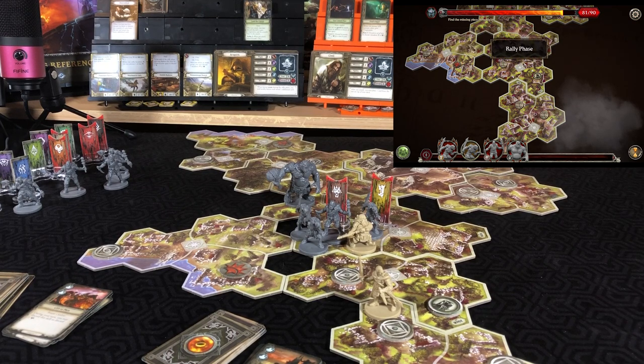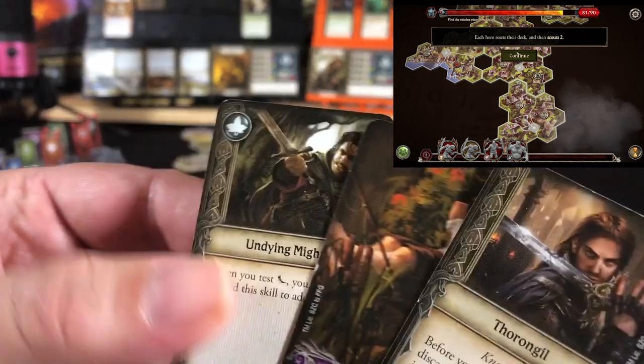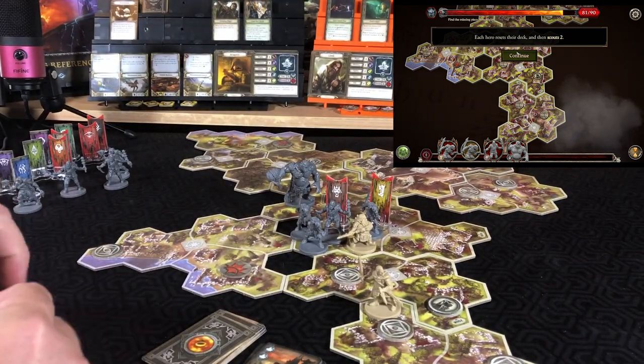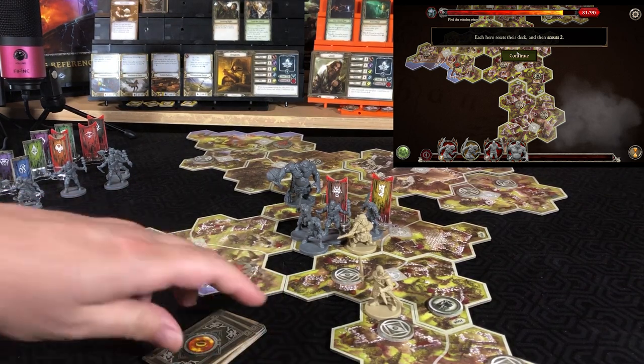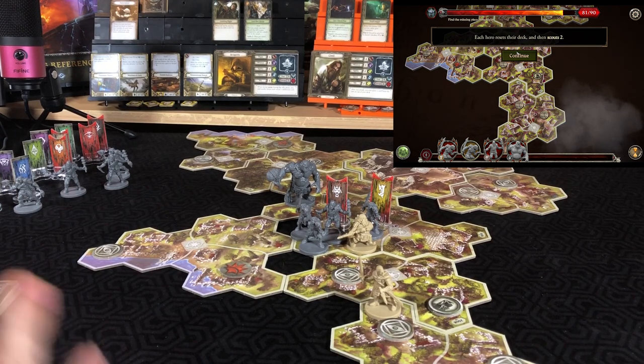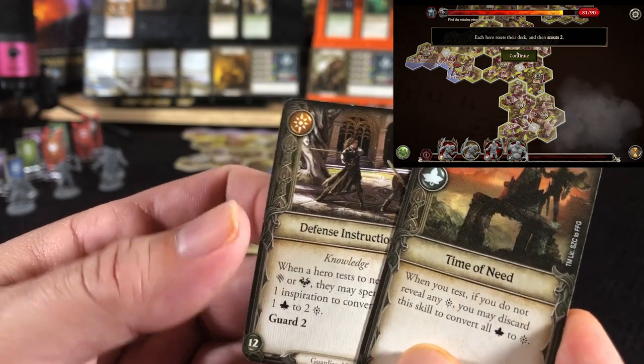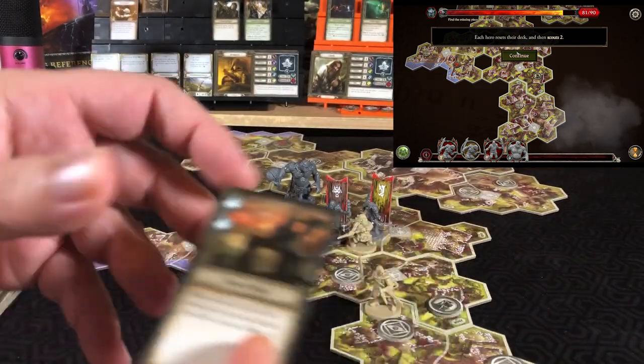Threat increases by six. Rally phase — reset decks and scout two. First Aragorn, looking at three: prepping Undying Might, putting the other two on the bottom. For Gimli, looking at two cards — prepping Time of Need and putting a success on top of the deck, because Gimli's got lots of killing to do.